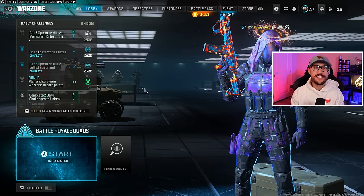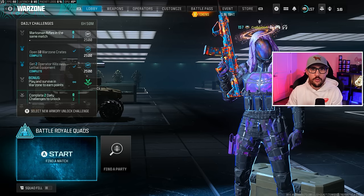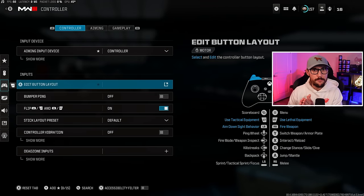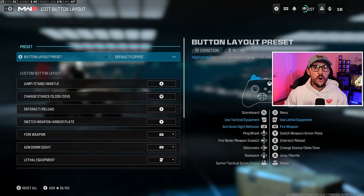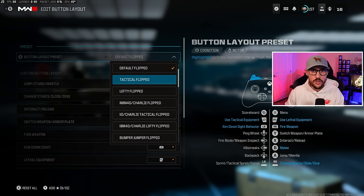Next up, we have to talk about settings. We're going to focus on five settings that will not only make it easier for you to slide cancel, but also more effective when doing it. First up, we need to talk about our button layout — probably the most important thing. The whole goal is to keep your right thumb on the right stick as much as possible, especially when slide canceling. If you are on a controller that has paddles or back buttons, or you like to play claw, you can play default or tactical. Pros are definitely split between the two.